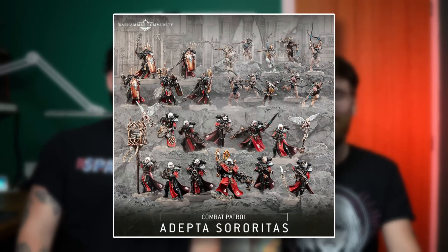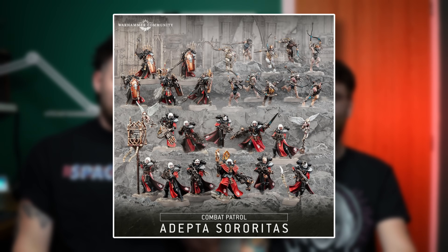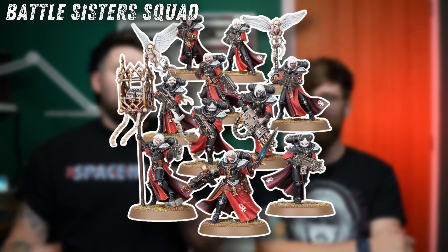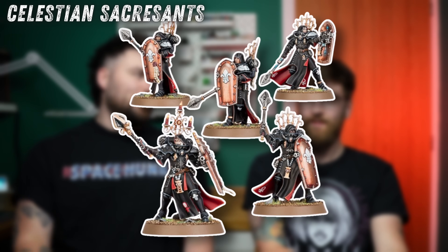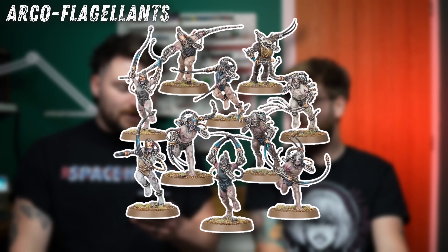The new Sisters box — they're not easy build anymore, so that's a small upgrade. But you get a Canoness, ten Battlesisters, and a squad of Arco-Flagellants. You're getting 75% of the old box with less in it. Despite the Sacrosancts being some of the coolest models in 40K, it's still a pass. All they needed to do was put a Rhino in it — add a Rhino and it becomes a great box. Sisters are squishy and need to be in their transport.